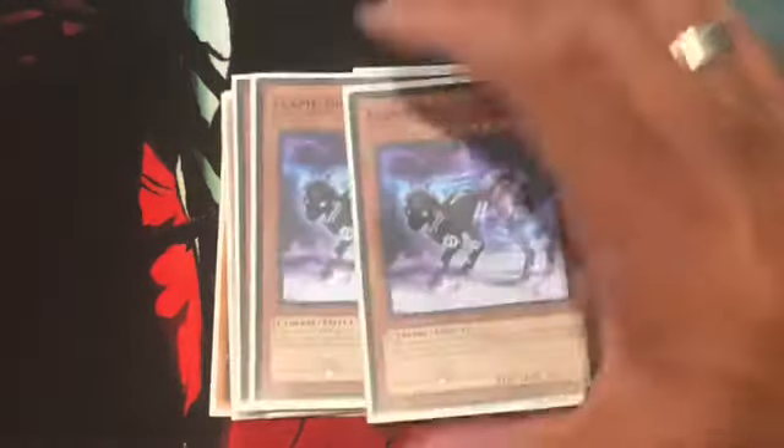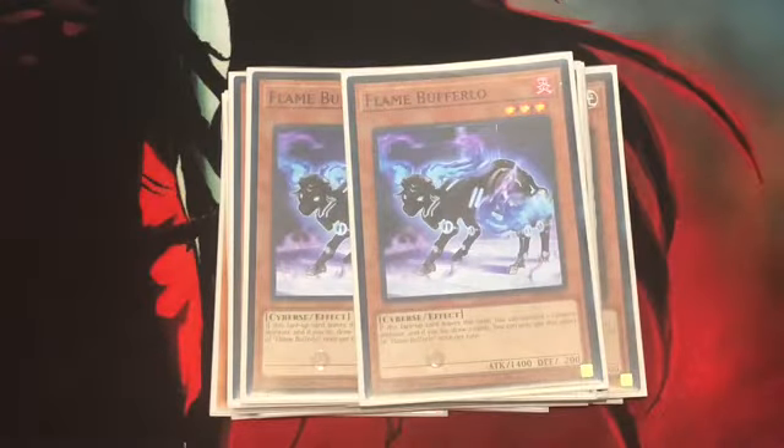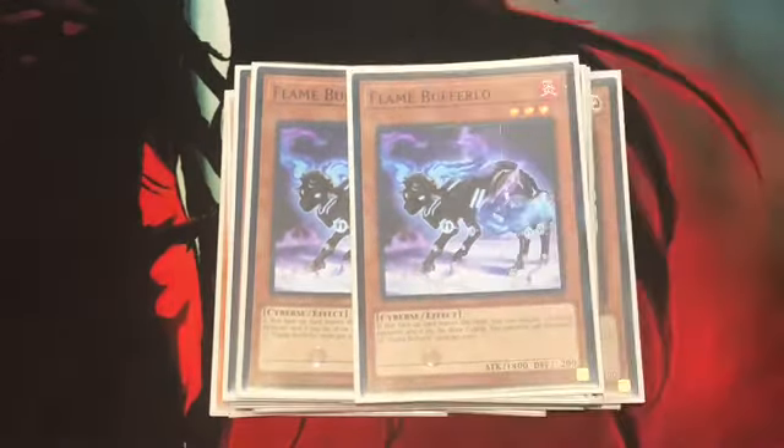Next up, 2 Flame Buffalo — pretty easy to get out, pretty easy to force it to leave the field with Cynet Backdoor. But if this card leaves the field and this card is Cyberse, draw 2 cards, once per turn.